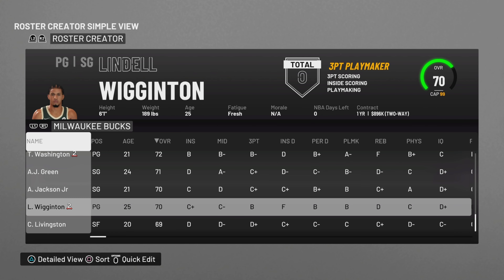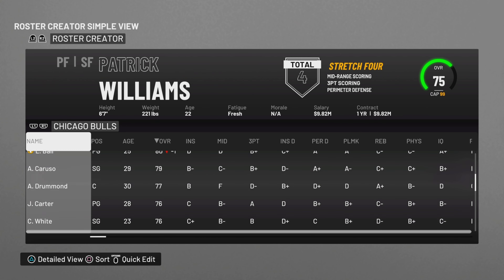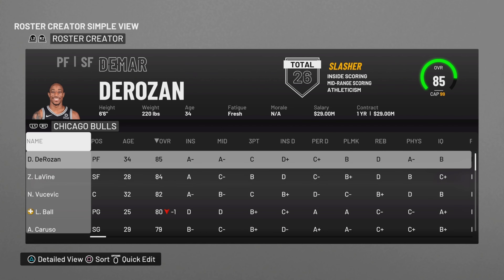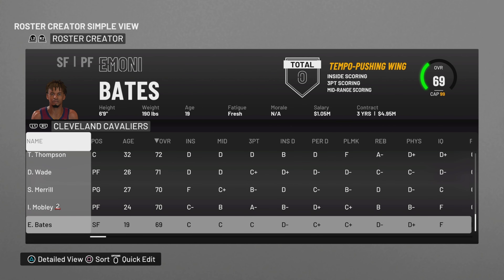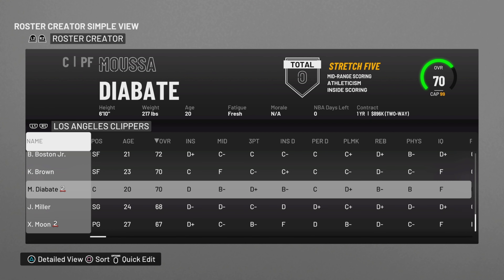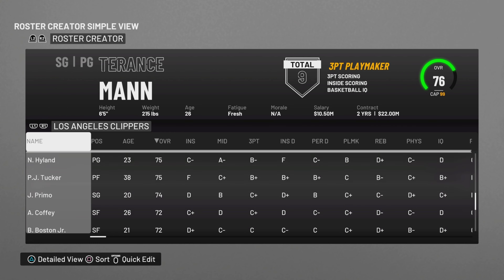Chris Livingston is Justice Winslow, if you can't tell. I do this for a lot of the rookies that I create — I go through and find somebody that looks very similar, that has a similar facial construction, because it just adds a little bit more of a story. The Celtics, Bulls, and Cavs didn't really have anybody missing. The Clippers did get Xavier Moon, Jordan Miller, and Primo got moved up to a regular contract.